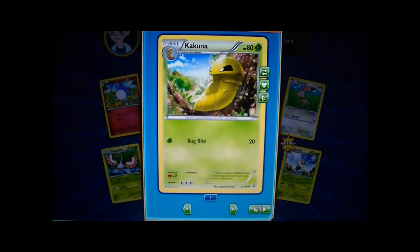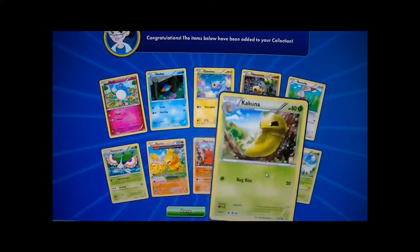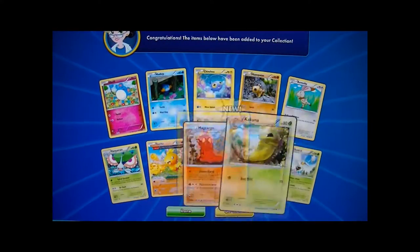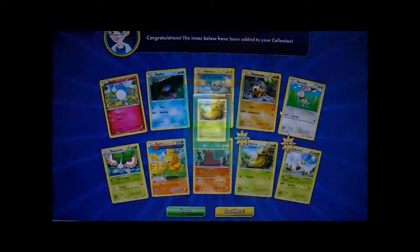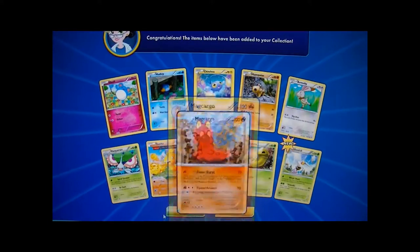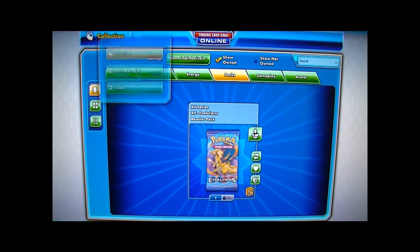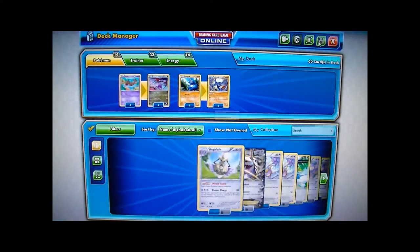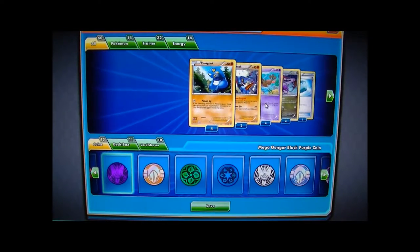And we got a Kakuna too. Pretty sweet. I love how Kakuna goes from three retreat to Beedrill with zero. It's funny. So we are going to go get to this deck that we will be reviewing today - Poison Power.